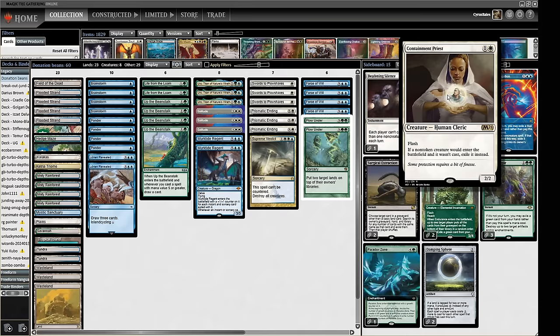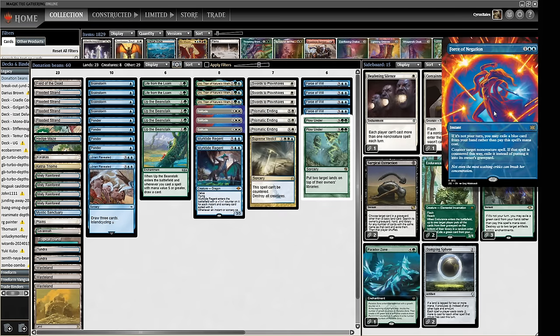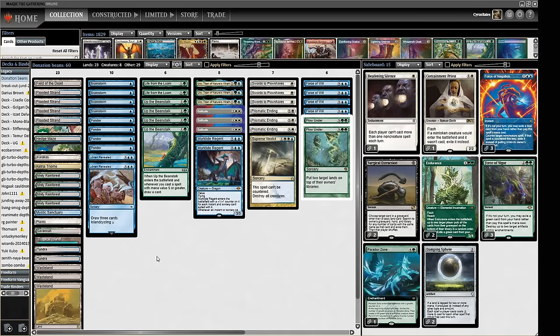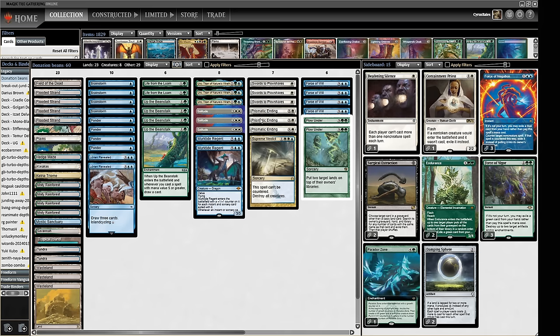We've got some destruction for artifacts, and Blood Moon could be a problem sometimes so being able to hit that is important. A little bit of anti-combo stuff with Deafening Silence, some more counter spells, and Damping Sphere for similar things. We'll have to be careful fetching lands when trying to work towards Field of the Dead while also getting Mystic Sanctuary online. We have one of each basic, two Tundras, one Trop, one Savannah, and the Ketria Triome which we can use for an additional color for Prismatic Endings.